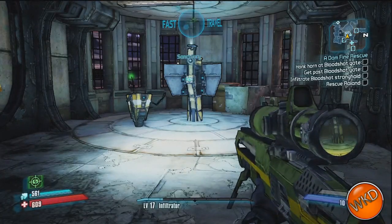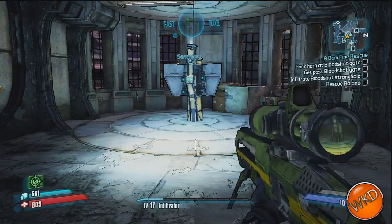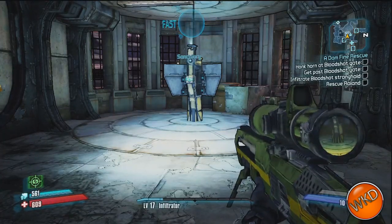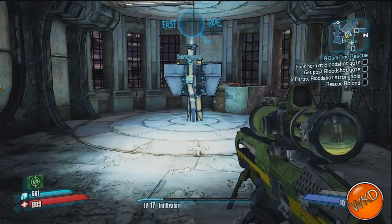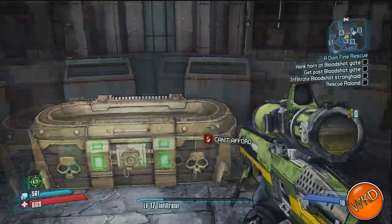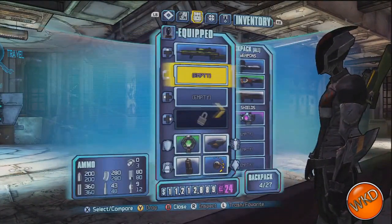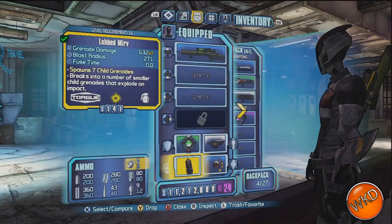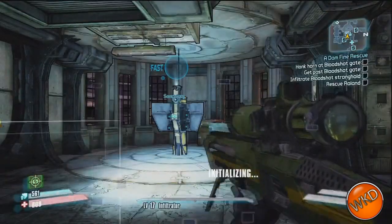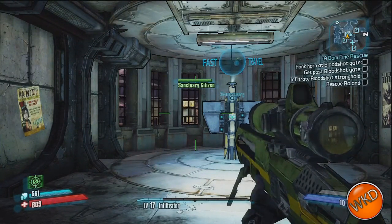Yo, what's up YouTube, this is Wicked Gamer HD coming at you with the first video in a new series of videos I'm going to do on glitches, tips and tricks for various recent and new games on the Xbox 360. This first one is going to be a Borderlands 2 money glitch. The video might be slightly out of sync because I pre-recorded the footage and decided to do a voiceover, but let's get to the glitch and watch how easy this actually is to do.